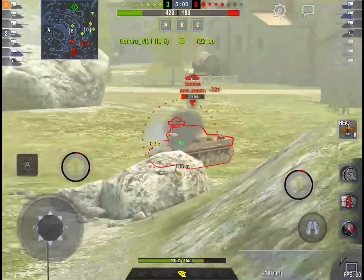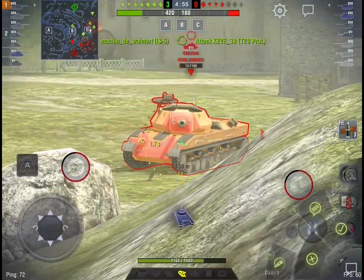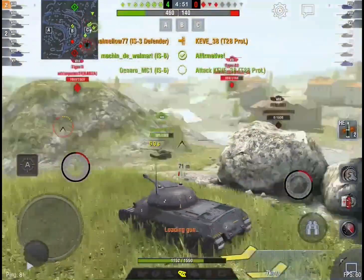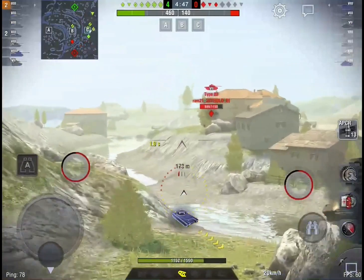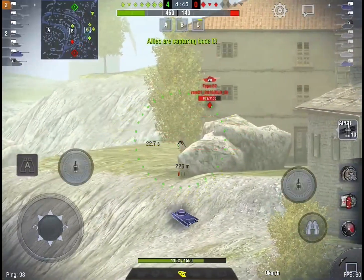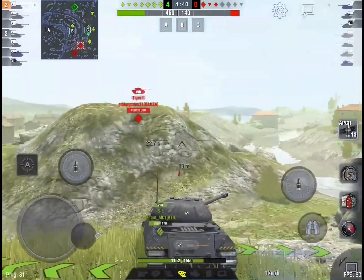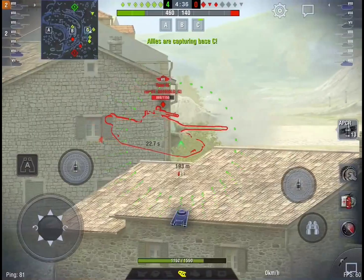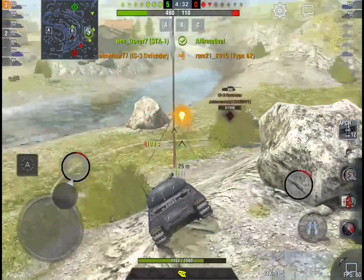Switching over to HEAT right here — a little bit of premium rounds in a premium tank, you know, typical stuff. Now switching over to HE just finishing off the low health target, shooting into the cheeks of the turret — the weak spot — and securing our second kill of this game. Now I'm trying to find a shot on the Type 62; that thing's gonna be pesky.